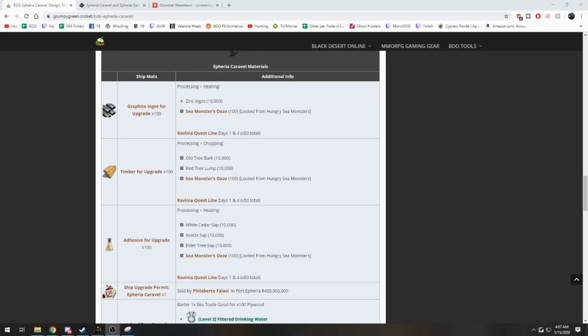I do need to point out that I left out the red tree lumps — that was intentional. I do not see these as a bottleneck because they're very cheap on the market, all under 4,000 right now. You can just buy those off the market fairly easily.